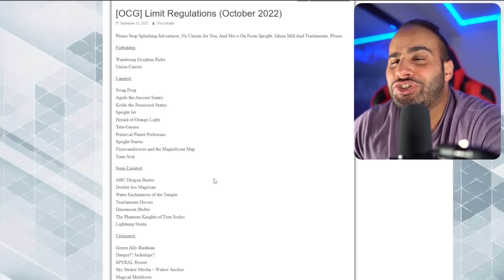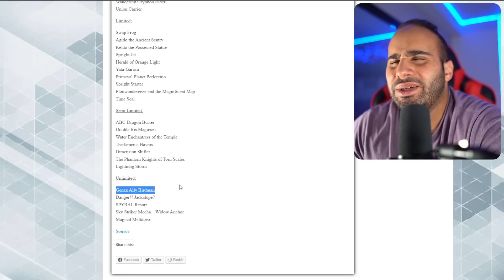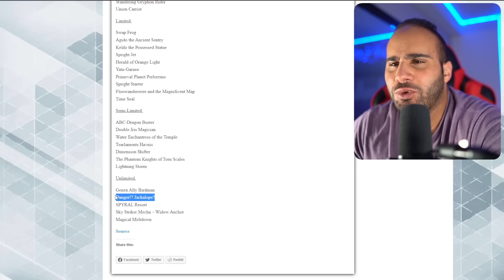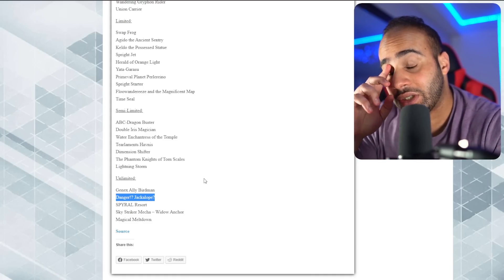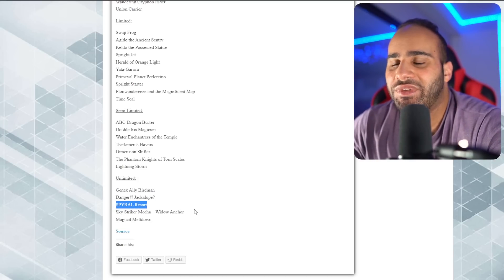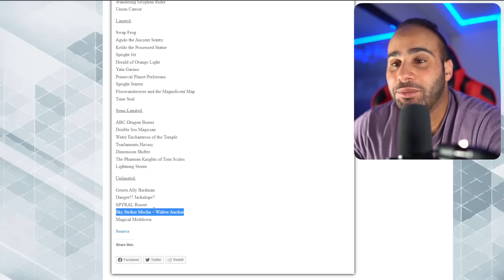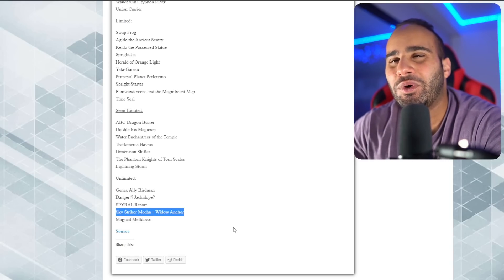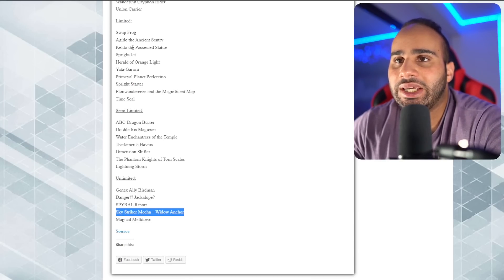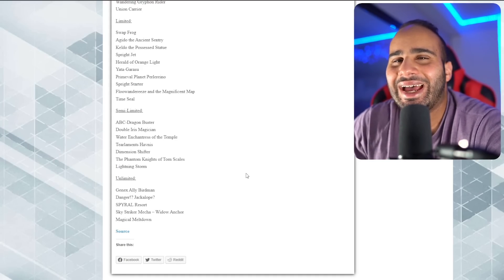Unlimited: Genex Ally Birdman - I don't think you can do the infinite loop anymore so who cares. Jackalope going from two to three - I think you could have two Jackalope in the OCG, unlike the TCG. Spiral Resort doesn't change anything because Maxx C is a thing, so Spiral isn't good enough even with more copies. Widow Anchor going from two to three - very interesting, but Mystic Mine is banned over there so it's fine. Giving Sky Striker a little more gas - they have Engage but only one Kagari so they can't really compete without Mystic Mine. Magical Meltdown is very fair - you can give Invoked all the cards in the world and it's still not tier one.